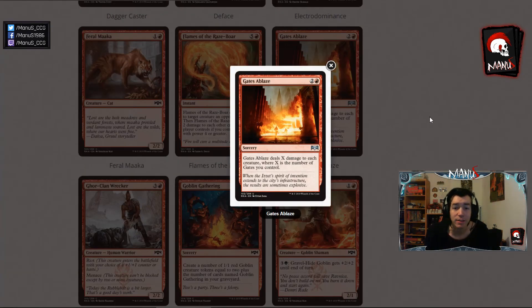Next we have Gates of Blaze, another gate synergy card that is already finding its way into gate-based Standard decks. It deals X damage to each creature where X is the number of gates you control, making this a nicely scaling Pyroclasm-type effect, which is really nice as long as you play enough gates. Same goes in Limited — drafting around gates is an option and this is one of the bigger payoffs. Great in that specific archetype, and pretty unplayable otherwise.